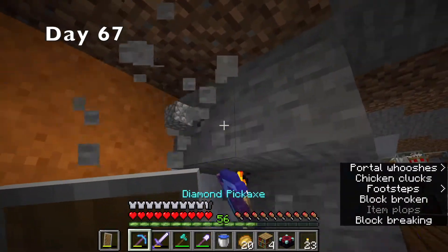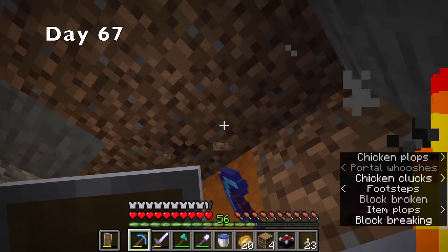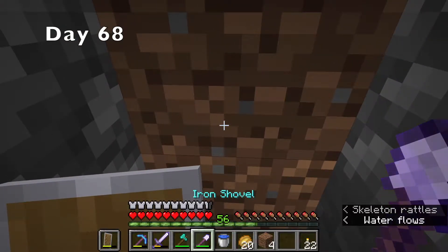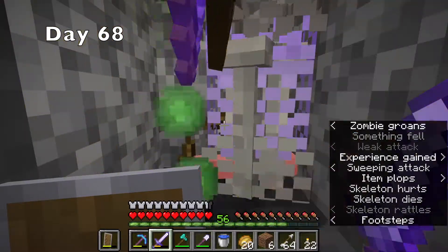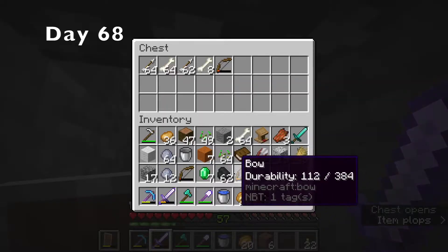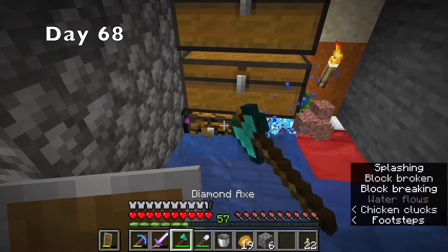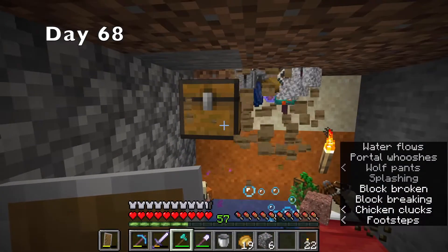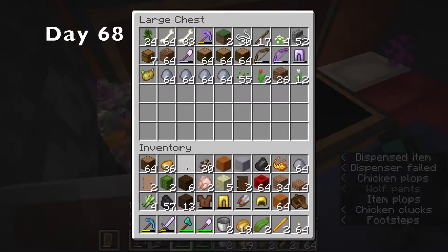The beginning of day 67, I decided I wanted to make a full enchanting room, and I think it turned out pretty okay. Then I AFK'd at the skeleton farm until day 68 and got a lot of profits. I ended up with around two stacks of arrows and a stack of bones. Then I decided to organize all of my items by pushing them all to a corner with water so they would stack up, and then putting them back in the chests.